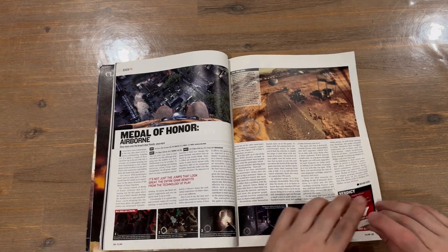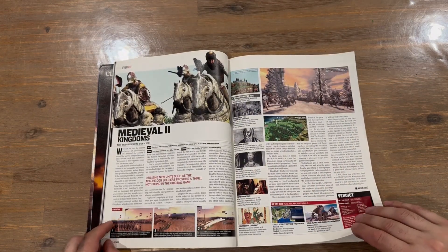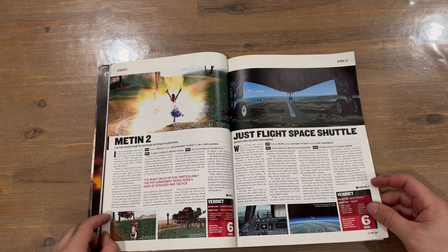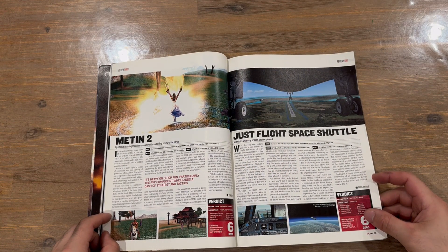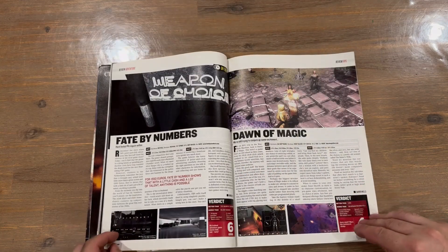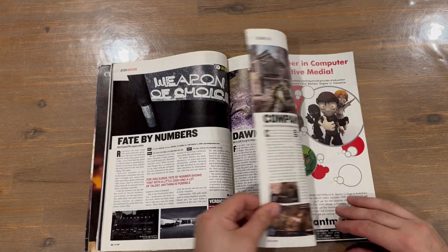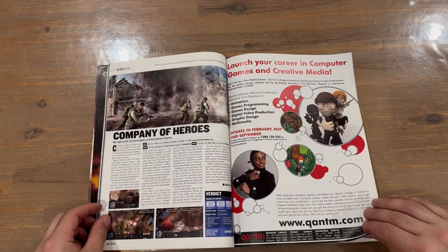Medal of Honor — seven. Medieval Two — seven again. Then we've got Metton Two — six. Just Flight — six as well. Fake by Number — six. Dawn of Magic — four. And Company of Heroes.